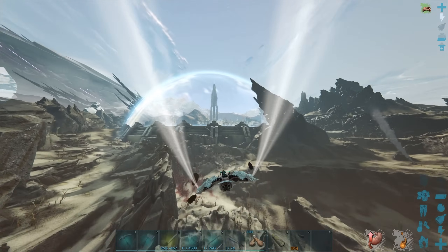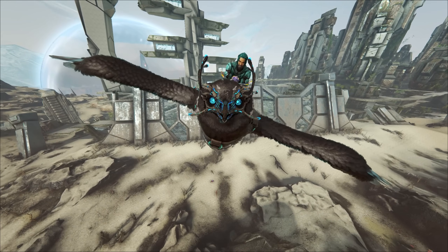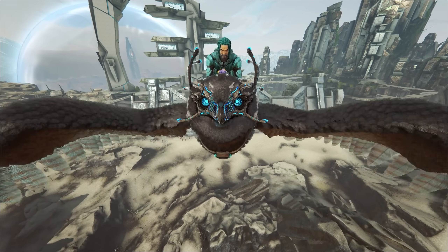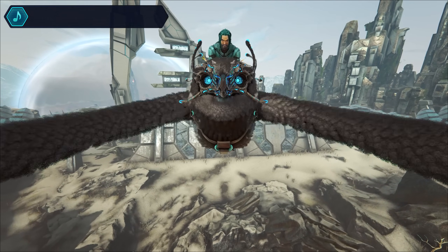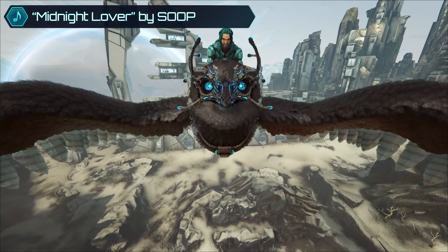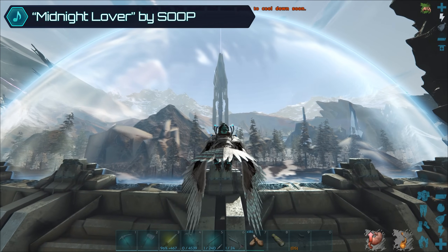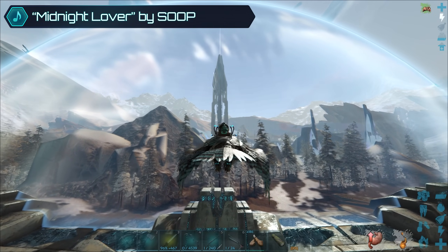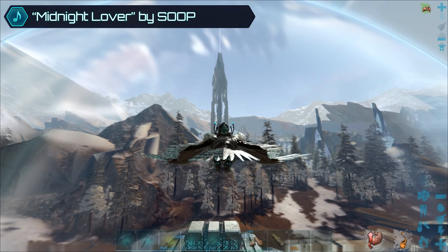Before Turkey Trial hits, I want to have really really OP Managarmr armors. I've already tamed a few with okay-ish stats, but I need better stats. So basically we gotta look for some manas, and currently this is the only map on my cluster that has them.